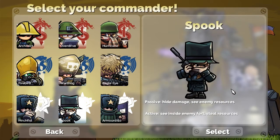Then we will see Spook. Spook is really cool — I like Spook probably the most besides Firebird. Spook lets you hide your dams and you can't see what they're doing to you, and you can see enemy resources. So if you see them drop a bunch of resources all of a sudden, you know a cannon or laser is coming — something is being built. And your active lets you see inside the enemy fort and steal resources, maybe stopping them from shooting you with a big weapon at a crucial time. You can also see where all their weapons and batteries are, and at all times you already know where the enemy reactor is. Spook is really useful — there's a lot you can learn from Spook.